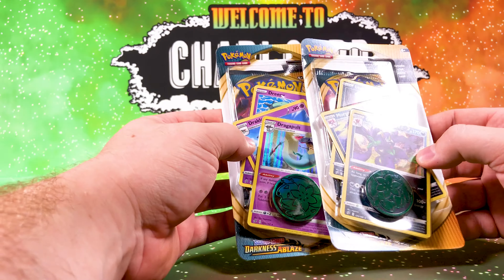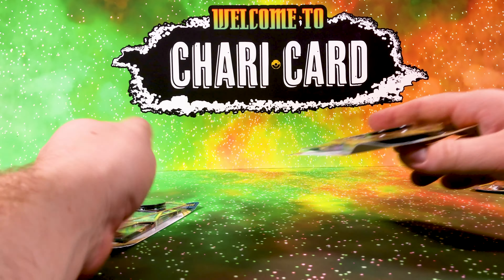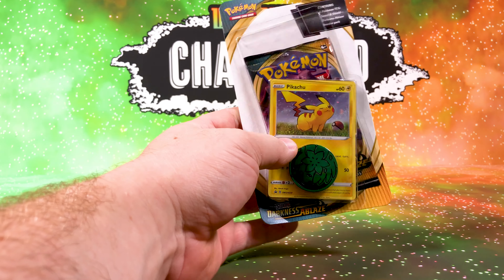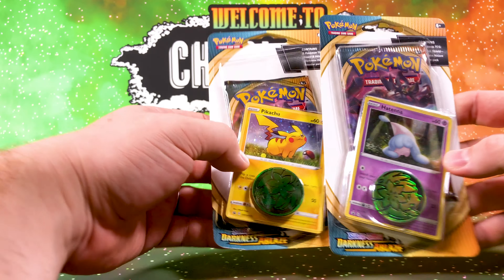If you're missing out on your Dragapult holo and your Grimmsnarl holo, this is a great set. You get one pack of Darkness Ablaze and a coin — same coin. So this is a very good set. And then of course we got these single checklane packs: one's got a Pikachu promo card and one's a Hatenna promo card.